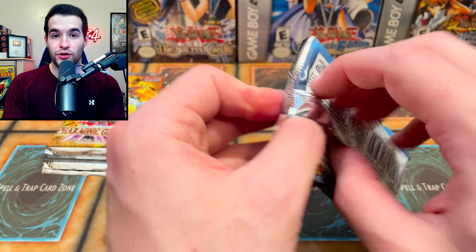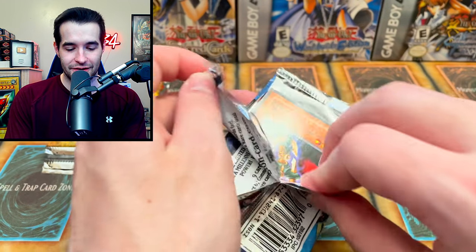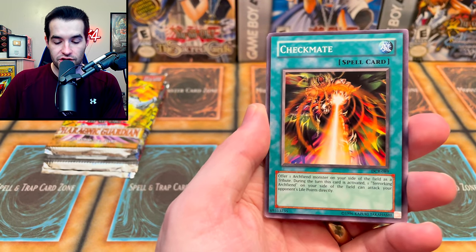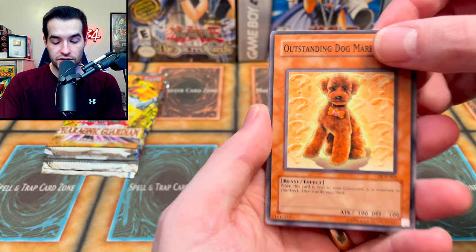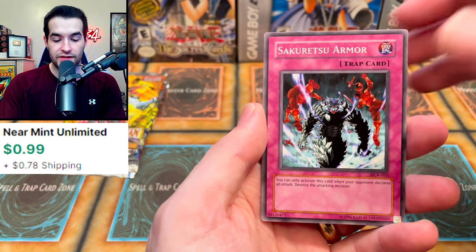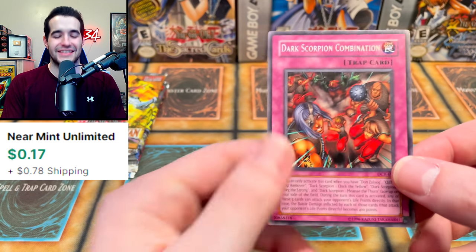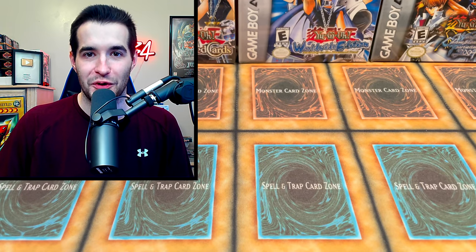Next up is Dark Crisis. Inside we could pull Skill Drain, which is now a $30 rare since it got unlimited to three — that would be a big value card. We got Guardian Caste, Checkmate, Final Attack Orders, Outstanding Dog Marin — Chelsea's favorite card because she loves the dog — Keldo, Sakuretsu Armor, Rod of the Mind's Eye, Blindly Loyal Goblin. Thought it might be Skill Drain but it was a trap — Dark Scorpion Combination. Still cool, but not the Skill Drain we're looking for.